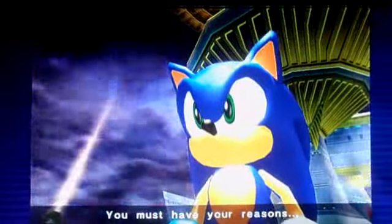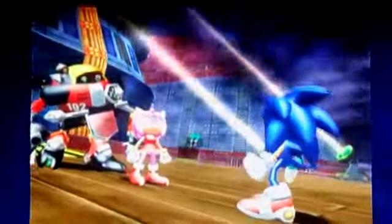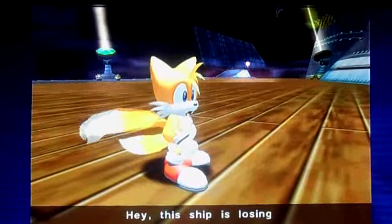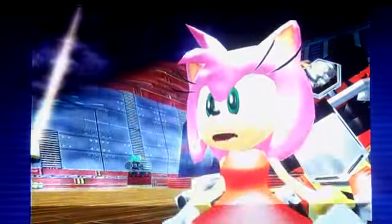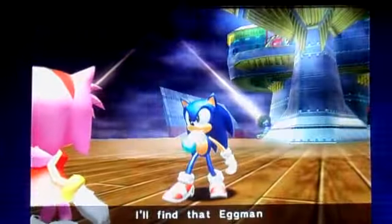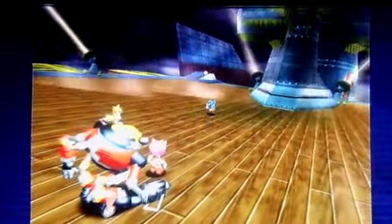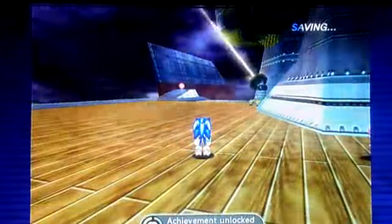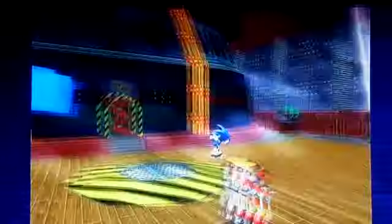The Egg Carrier is losing altitude! Sonic tells Tails: 'Hurry, take Amy and get out of here!' Tails asks about Sonic, who says he'll find Eggman. We've now unlocked E-102 Gamma, codenamed Gamma, as a playable character — and that leaves only one more character to unlock.